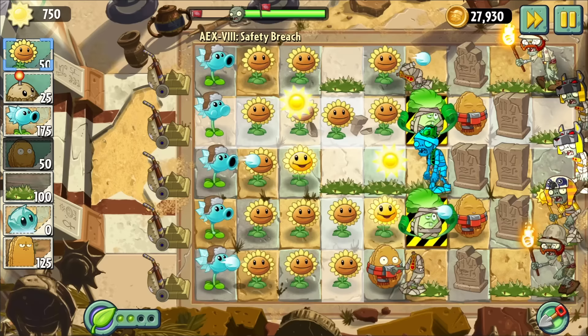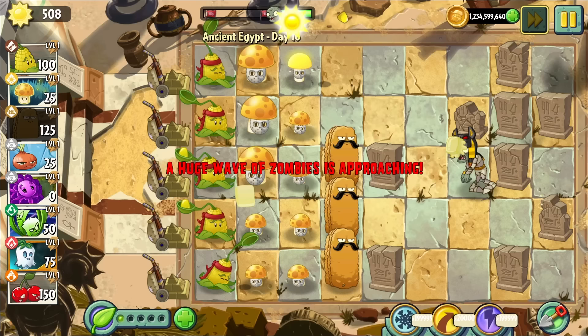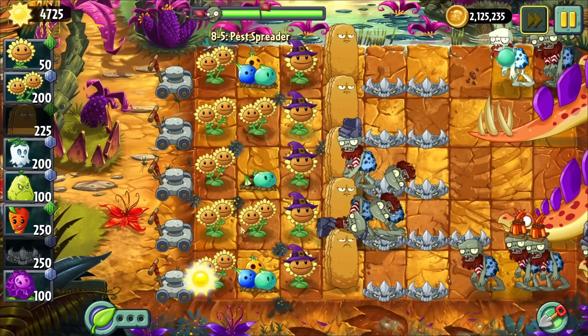In other words, putting a Bonk Choy behind a Walnut is a great way to get more value out of both plants, as together the plants can do more work than both can individually. This is the most simple option, but synergy is more complex than this. There are other ways to get more value out of a wall plant, most notably plants like Spikeweed or Spikerock, as these plants have very short range but very high DPS in that range, though those are considered melee anyway.